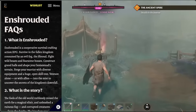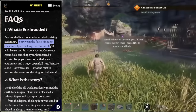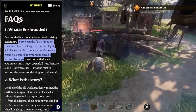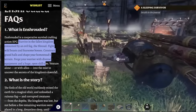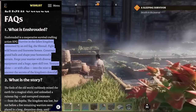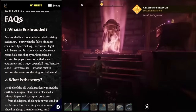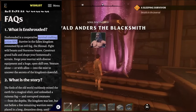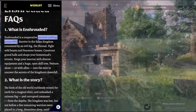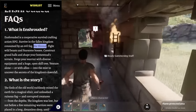First up, what is Enshrouded? It is a cooperative survival crafting action RPG. Survive in the fallen kingdom consumed by an evil fog — the shroud. Fight wild beasts and fearsome bosses, construct grand halls, shape your homestead's terrain, forge your warrior with diverse equipment and a huge open skill tree, venture alone or with allies into the mist, and uncover the secrets of the kingdom's downfall. You've got your survival crafting action RPG that you can do co-op, with this enshrouded mechanic where a mist or fog called the shroud is present — and you can only survive in it for a certain amount of time before taking massive health losses.